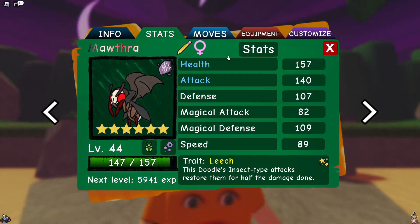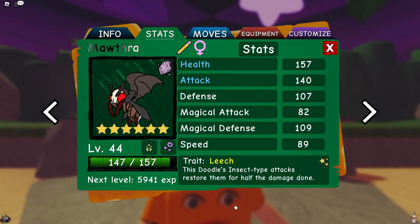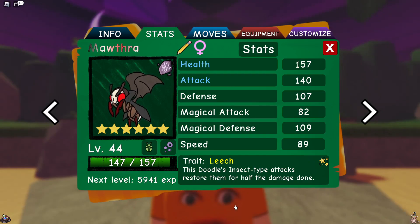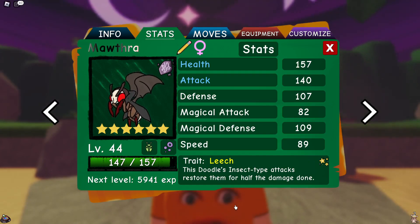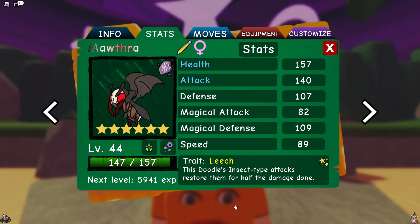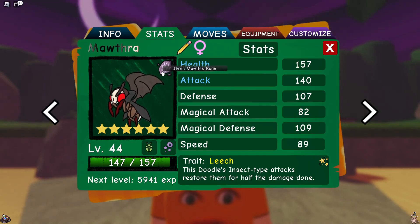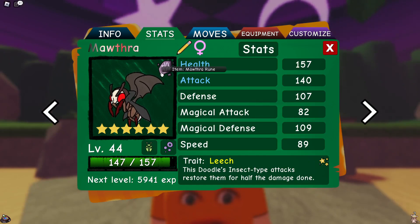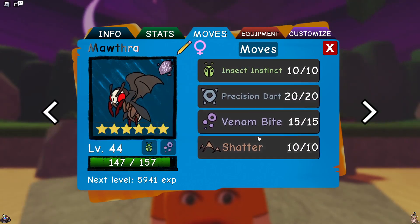I have health and attack — very obvious on a Mothra. With our trait, we're not actually using leech. You can use poisonous skin if you want to prevent early poison from a bug type or fighting type. We have the Mothra runes we can awaken, which is going to be really solid. And with our moves, we have Insect Instinct, Precision Dart, Venobite, and Shatter.